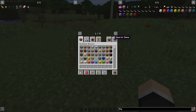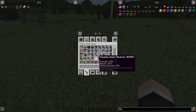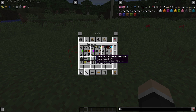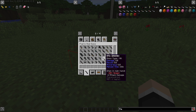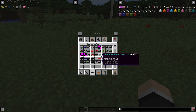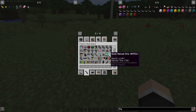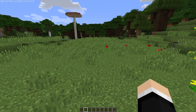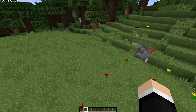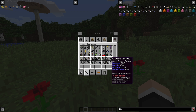Flan's Mod has different tabs, and when you download the mod, you don't get anything. You have to download separate content packs that give you different items — it could be guns, cars, tanks, anything you can find on their website. In this video, I'll be showing you how to use this mod and how to install it.